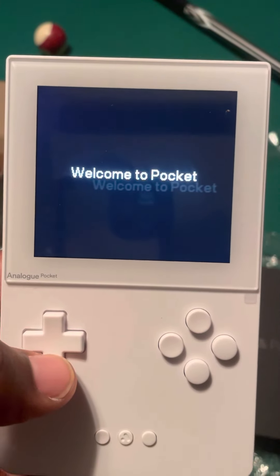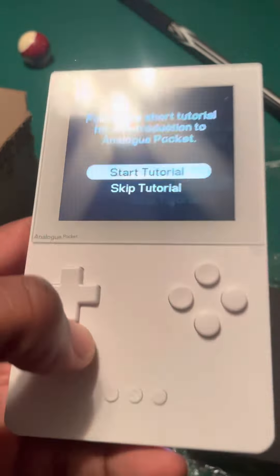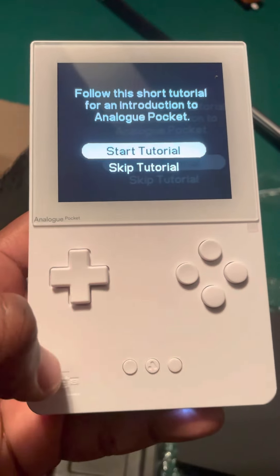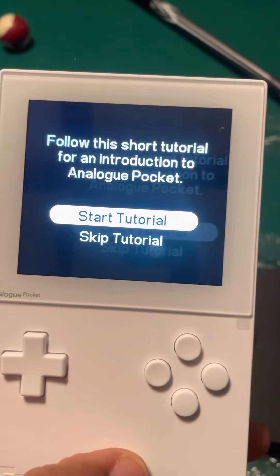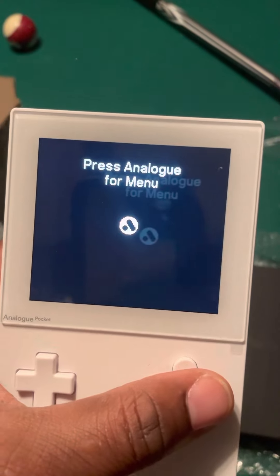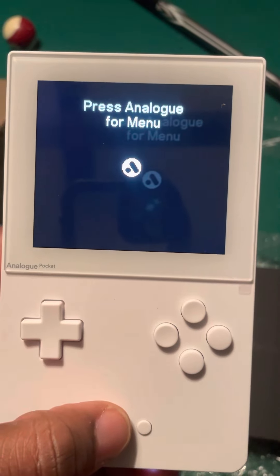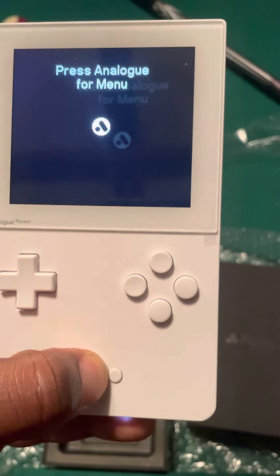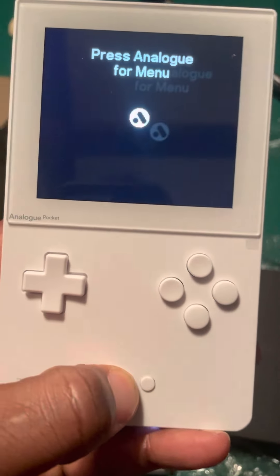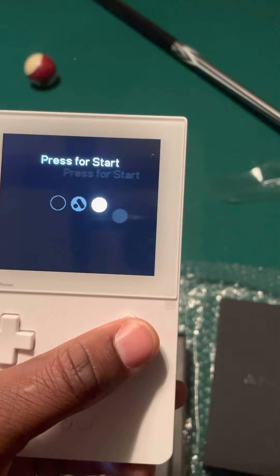I'll go to Pocket. I need to watch some videos because I don't know much about it — I haven't really looked it up yet. So, press to continue, press to unlock, switch — whatever. This plays all kinds of games, so I think I should press this one here. I'll just press this. Look, this screen is immaculate — look at the screen. Press start.